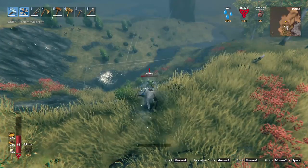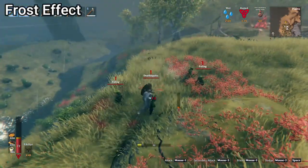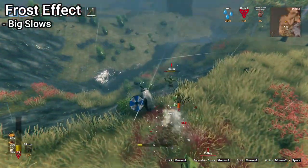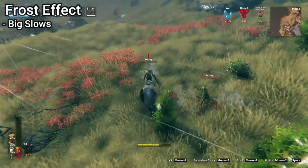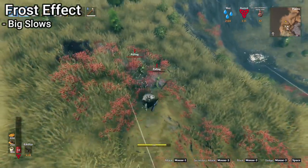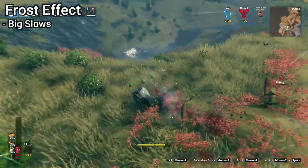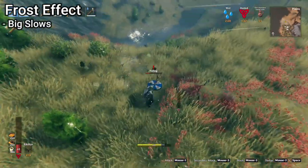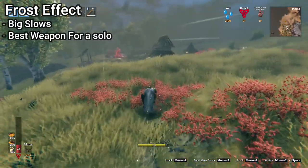Because Frostner does frost damage, it has a crowd control effect. Anything that you hit with Frostner is slowed for a few seconds by a good amount due to the frost damage. The other weapons that inflict frost damage have this same effect. This reason alone adds a ton of utility to Frostner and adds a good amount of survivability. Situations where you would be overwhelmed and swarmed by large amounts of mobs or fast mobs are now made manageable by the CC you can apply. For this reason alone, Frostner is probably one of the best weapons for any solo player.